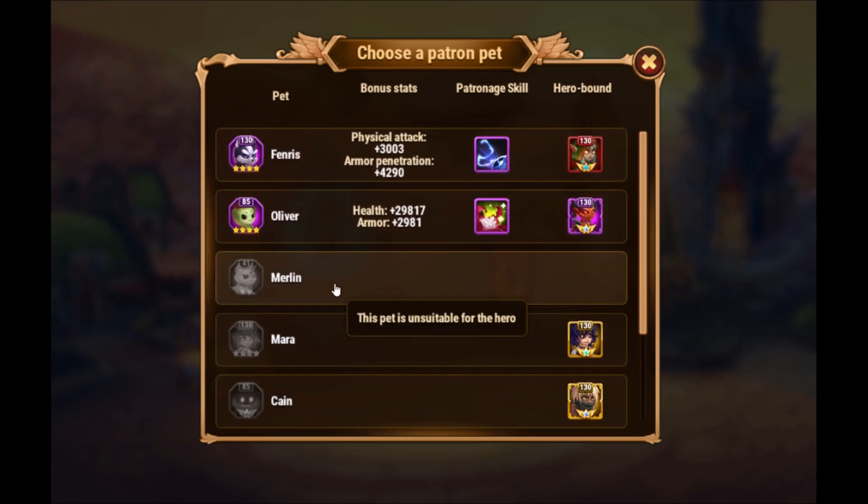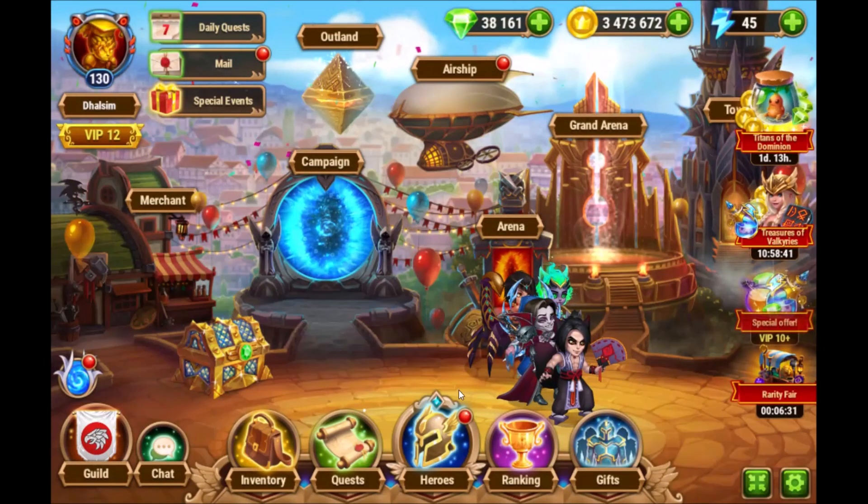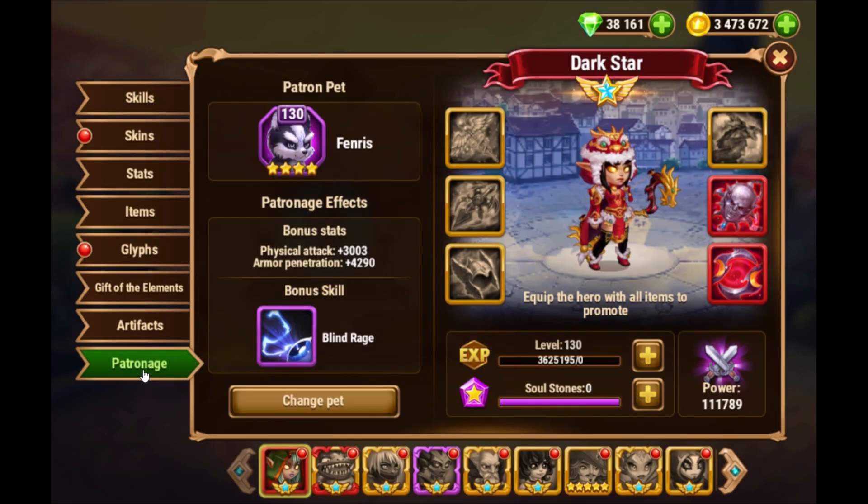I will bring Merlin up to blue rank soon so I'll be able to give him to a hero too. Now, you can also change the pets the other way — you go here to Patronage and here you can change the pet.